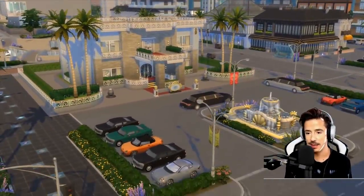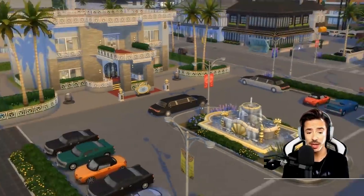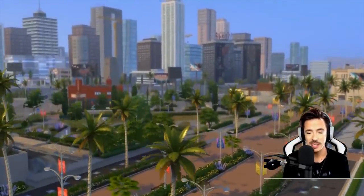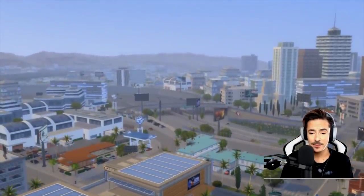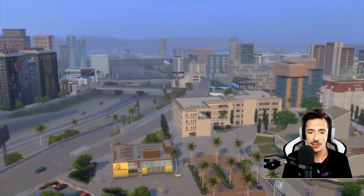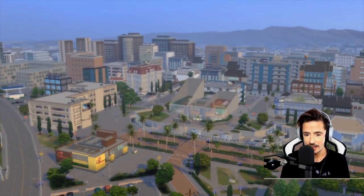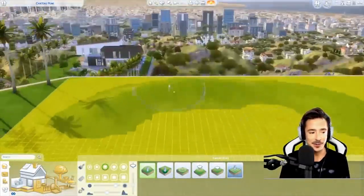Look at that limo, guys. I'm unsure as to how the limos work — you'll have to check all the other game changers who came to Sims Camp because they went into a lot more detail with gameplay. Me personally, because I don't really play the game, I was just like, I want to see where I can build and what sort of things we can create together. Love the glass roof on what I think is an art gallery. And then, into build mode.